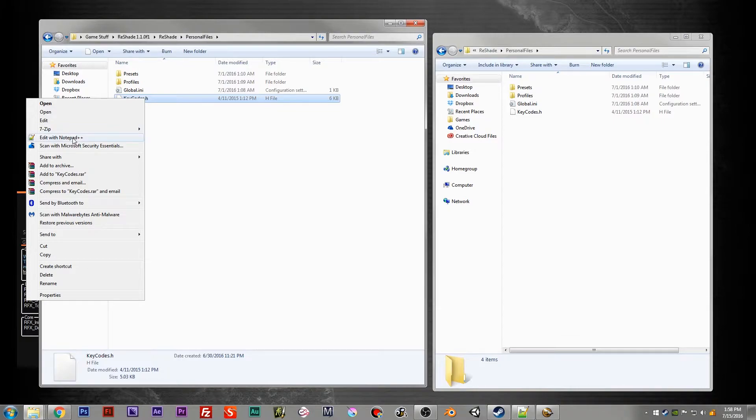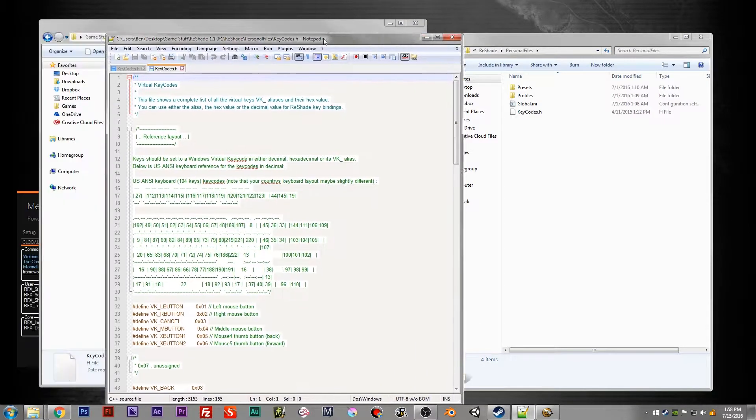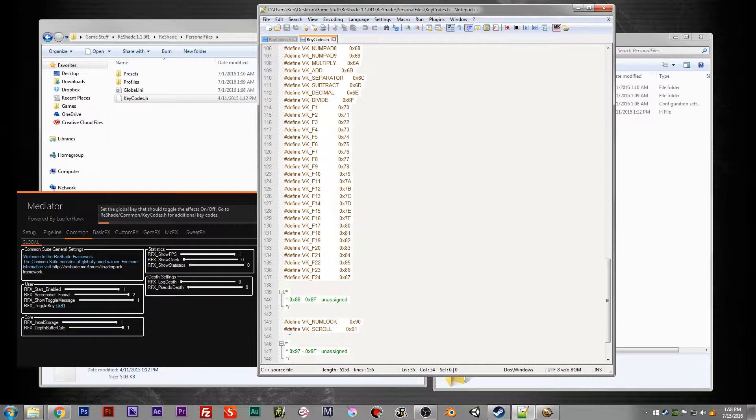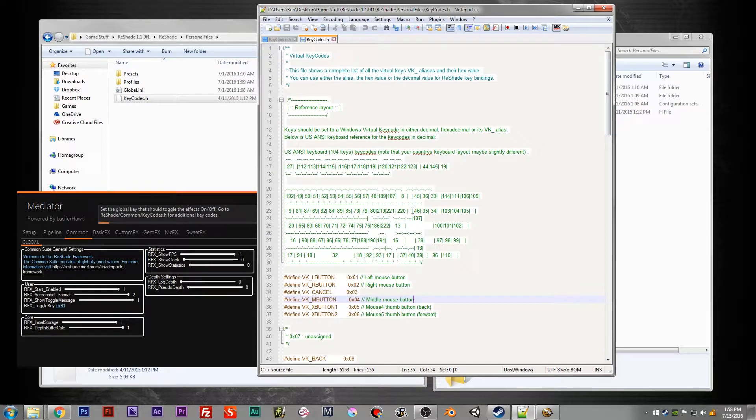If we open that with Notepad Plus, you can see it's a little weird. Yeah, define VK scroll. So on default mine just said VK scroll, which maybe for certain keyboards will work for the scroll lock, but I had to put in the 0x91. So just verify that before you run it, so you don't get frustrated.